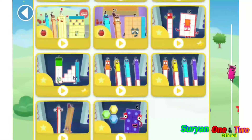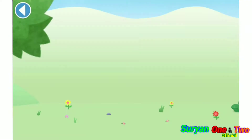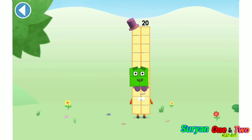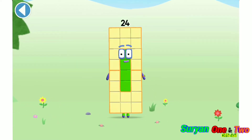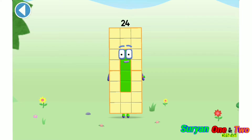Let's play! You're about to meet number block 24. Can you add 4 to 20 and make number block 24? Drag number block 4. Brilliant! This is number block 24. This number block is made up of 24 blocks. I'm a super duper rectangle!